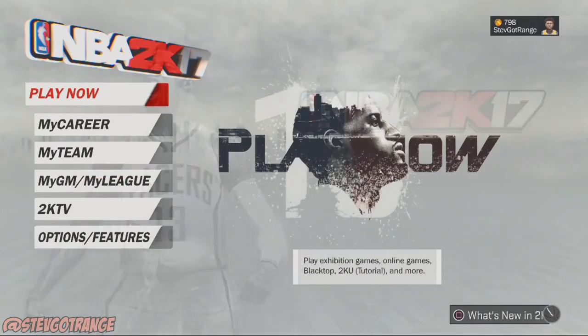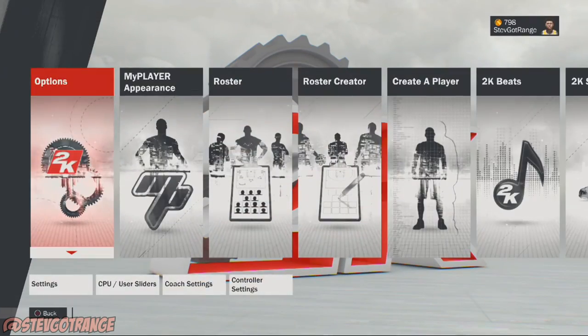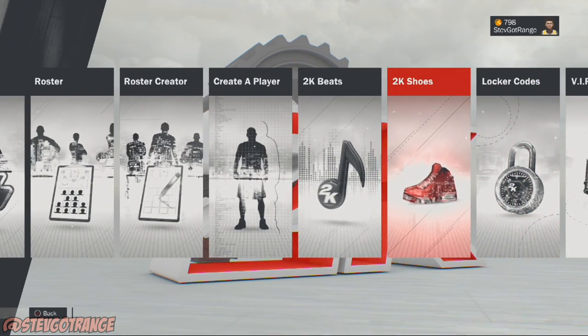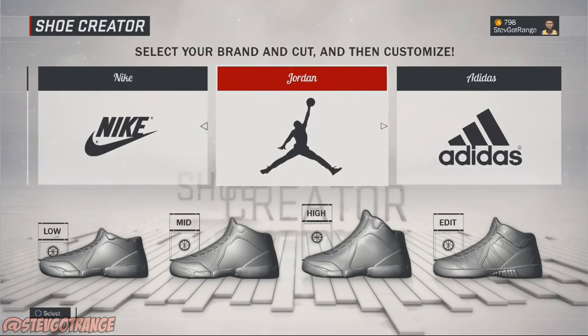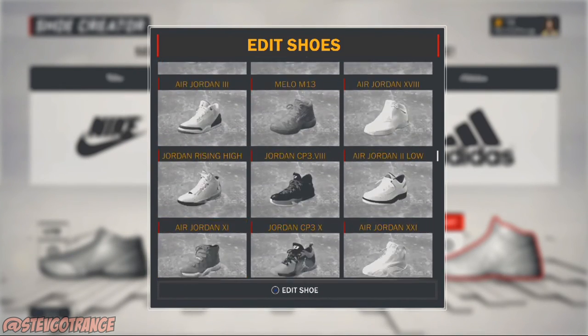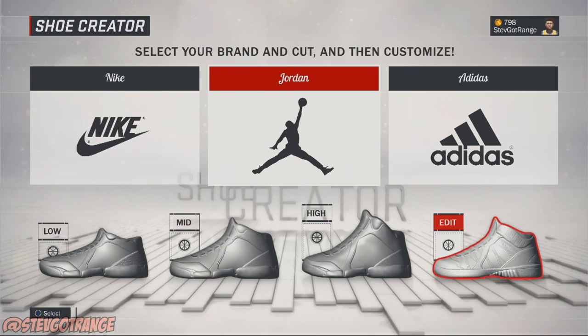Now we're at the menu. We're gonna go to the shoes again and we're actually going to delete the shoe that we just created and bought. So I'll go to edit, find the shoe that I just made, and delete it. What this is basically doing is — we just deleted the shoe that we were wearing, but we're still gonna be wearing that shoe.